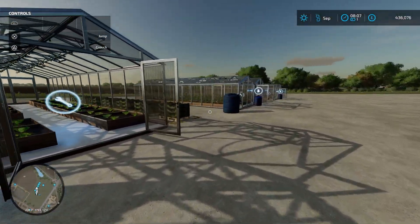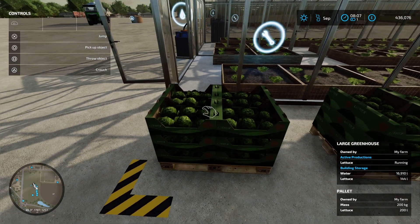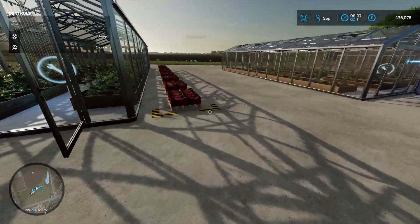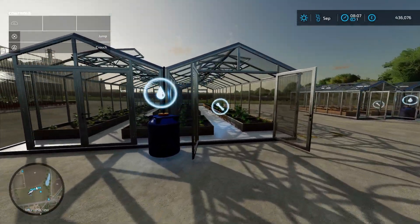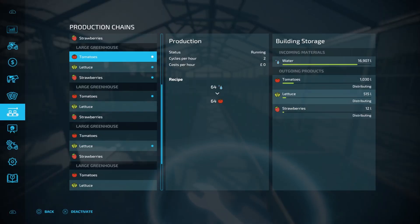The greenhouse producing lettuce is also full of pallets. Each pallet of lettuce is 200 litres and weighs 200 kilograms and they can also be moved by hand. The greenhouse producing tomatoes has pallets outside too — each pallet of tomatoes has 100 litres and weighs 130 kilograms, and you can move them by hand. The last greenhouse is producing all three at once with the output mode set to distributing. Opening the production tab we can see 1,030 litres of tomatoes, 515 litres of lettuce and 12 litres of strawberries stored inside, because the products had nowhere to go until we change the output mode.